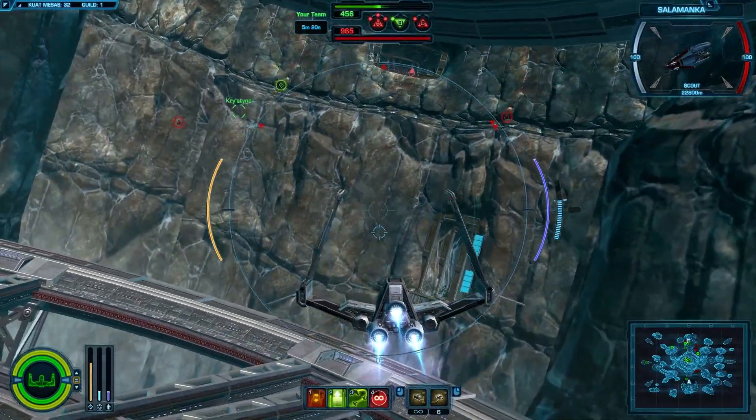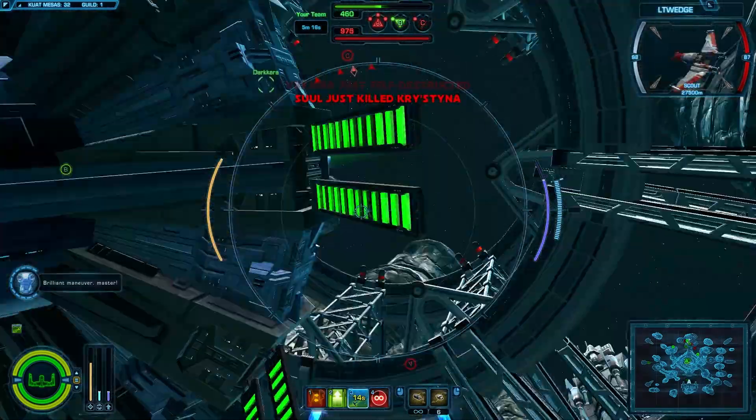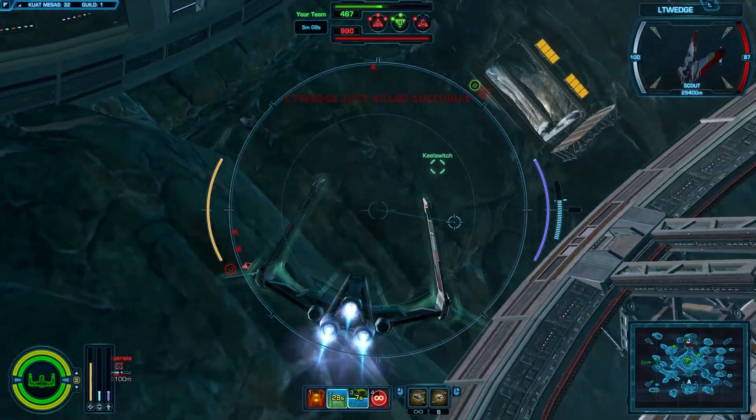I didn't use my special abilities a lot. I showed you the scout's one — brilliant maneuver master. That's pretty much the same on the strike fighter; I think they're both exactly the same for me. Two is shields for me on my strike fighter, on all three ships.